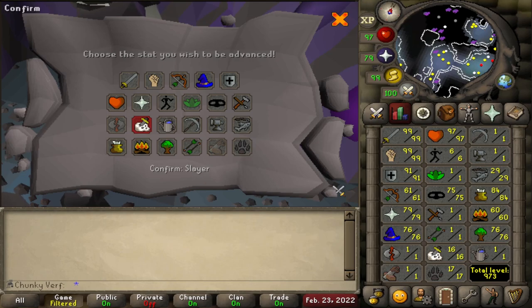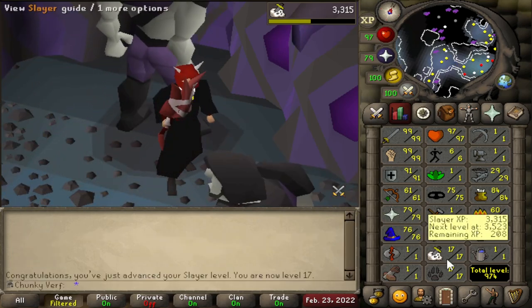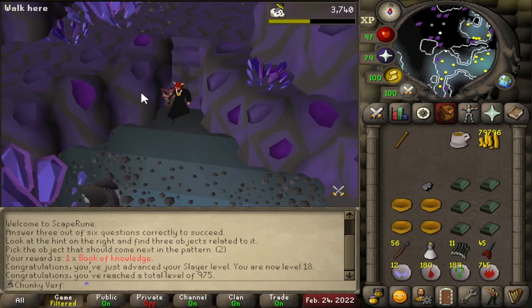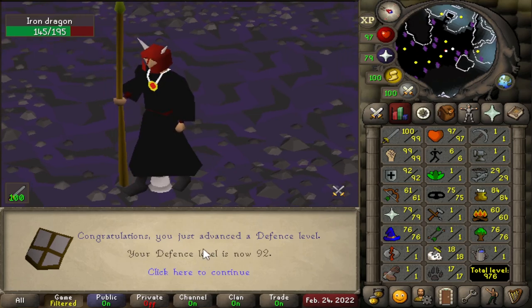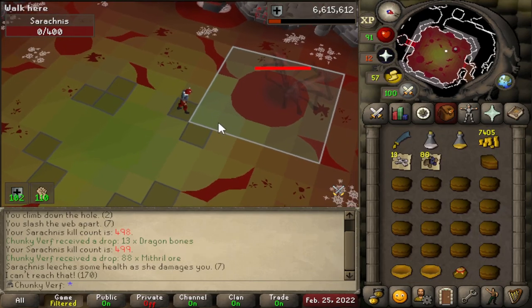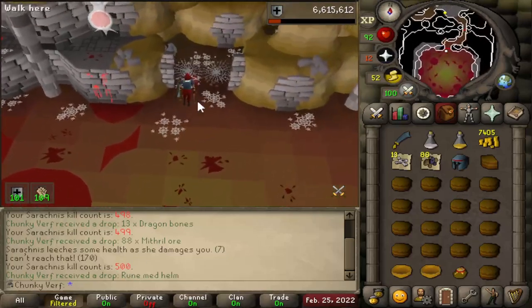Another slayer level getting some good RNG on the lamps - level 17 slayer. Cave slimes. Wow and there's another slayer level - level 18 slayer and 975 total level. Beautiful. Just got level 92 defense, the halfway mark to 99 and maxing all of my melee stats. And there's 500 Serachnus kill count - nice little milestone. Lots of little grinds finished in this video with a few upgrades as well.